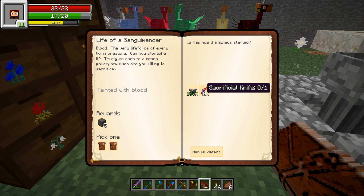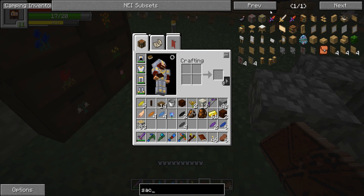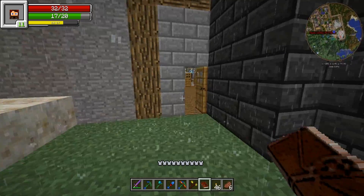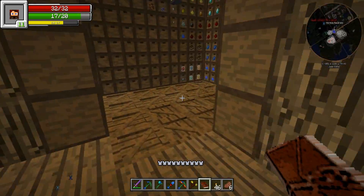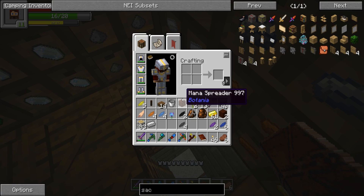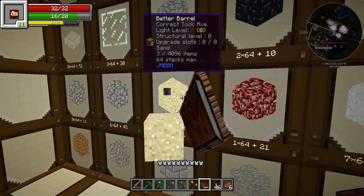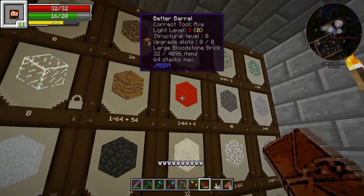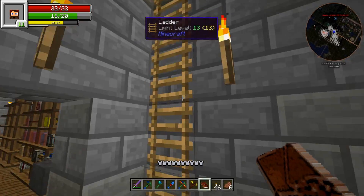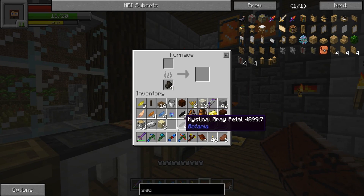Let's look in the book again real quick - I'm gonna have to clean up my inventory. We're waiting to get to the runic altar which we need the mana pearl for. What we need for this blood altar - we can make this sacrificial knife, let's see. That is gold, iron, and glass. I think we have glass - let's go see. Let's grab some iron. Glass - zero sand. We gotta go get some sand.